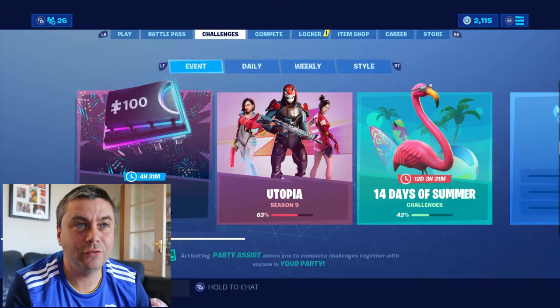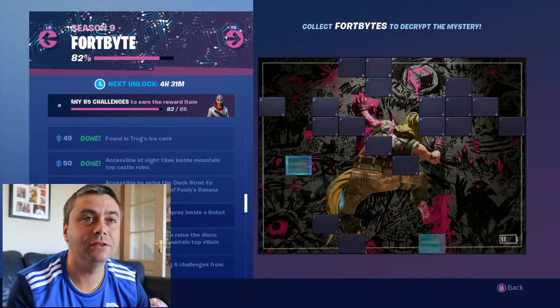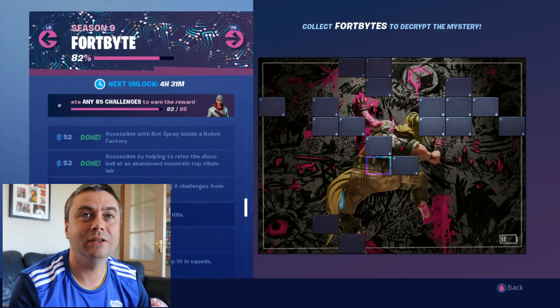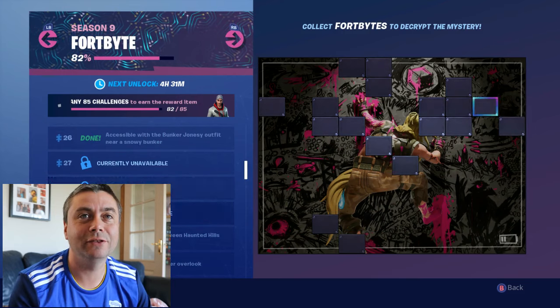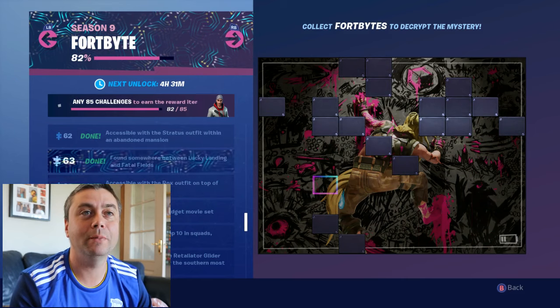Okay, so we have 82 fortbytes now. They're going to open up, so we should have a clear board now with nothing else to grab. As you can see, our mate is painting on the wall. These are the squares that were after us.